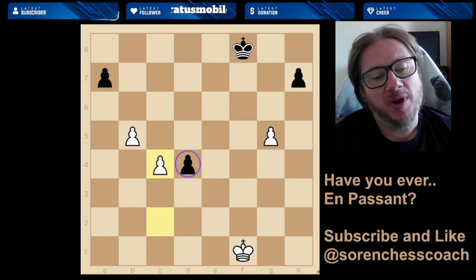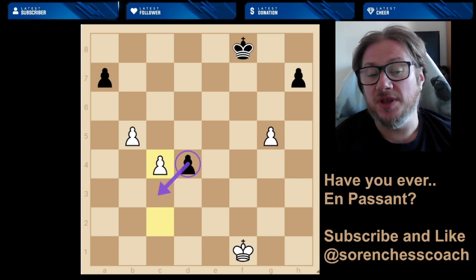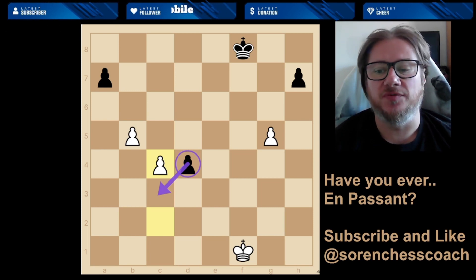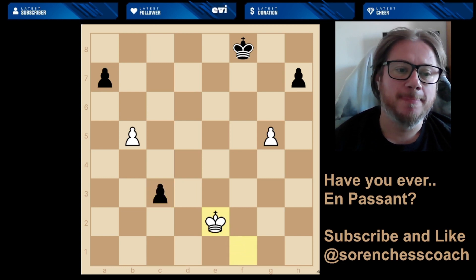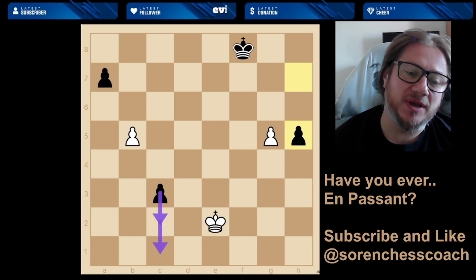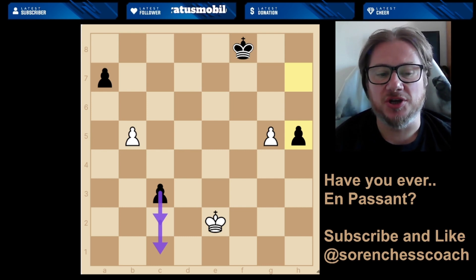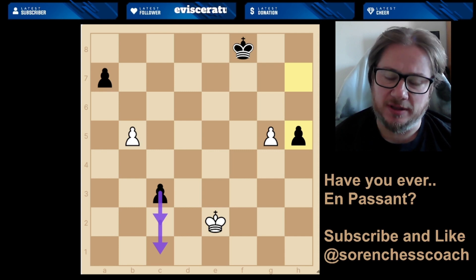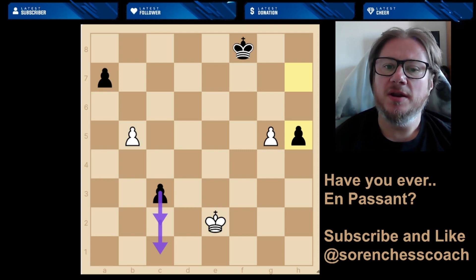Let me just make a move now. White played c2 to c4, and now if you're playing with the black pieces, the black pawn can move to c3 from d4, capturing the white pawn that had just moved from c2 to c4 — you could just take it. Now the king moves itself to try to stop the pawn from promoting. You've got to step into the square to catch up with that pawn.